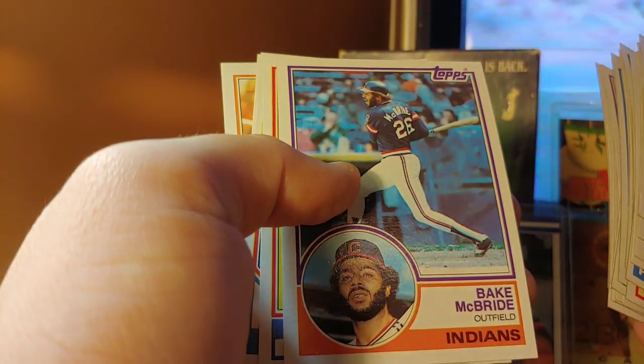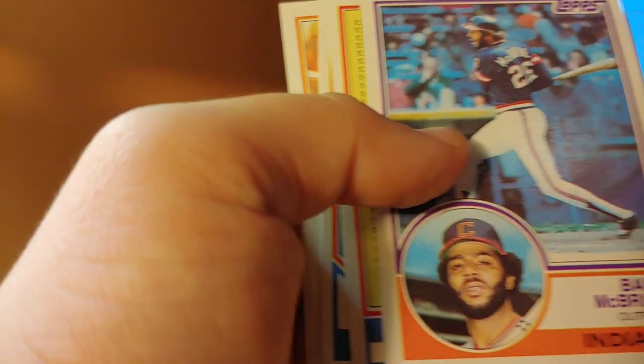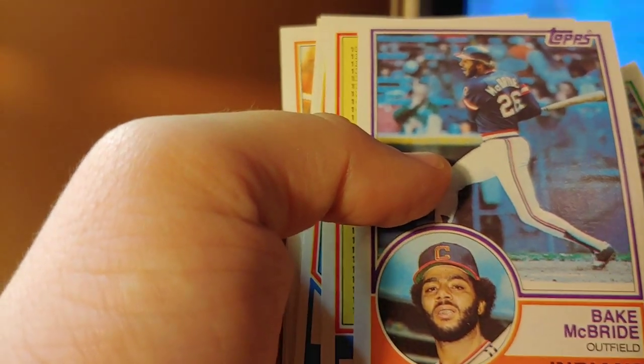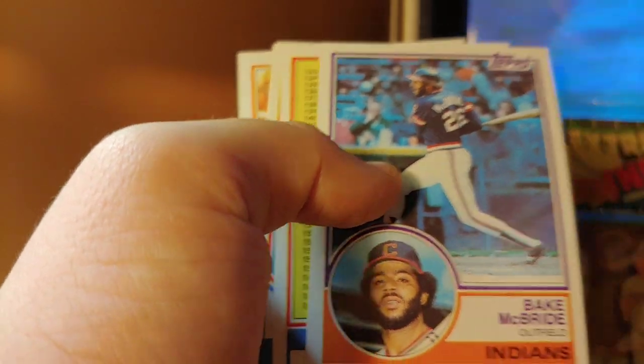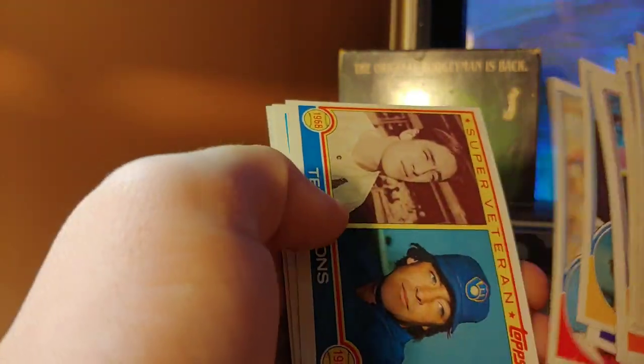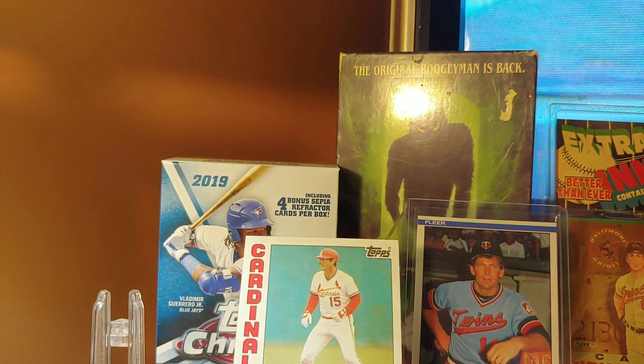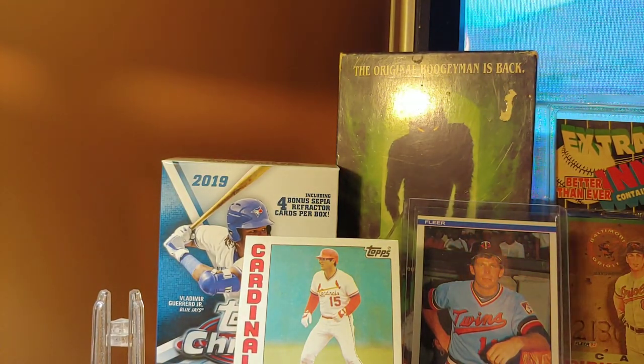Alan Figgins. Bake McBride — is there a more fitting name in the history of baseball than Bake McBride? You know that dude is absolutely lit right now. Dave Smith, Randy Martz, Lou Whitaker, Tug McGraw, Ted Simmons, Jesse Barfield, and Jeff Heidi. Final pack — a stack of commons.